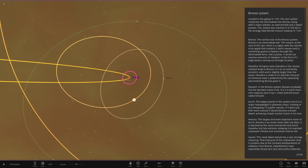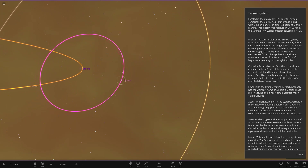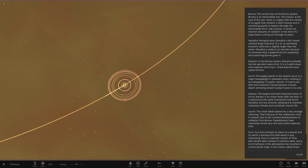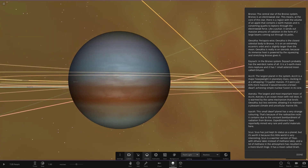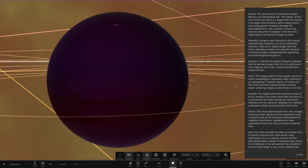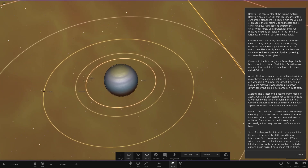Moving on to the next object - it looks to be a very dark purple gas giant, quite a nice shade of purple. If I put it on flashlight - oh, that's interesting how it looks purple with realistic lighting, probably due to the weak starlight at this distance making it very dim. So this is the largest planet in the system - I think it's called Crit. It is a major heavyweight in the planetary mass, clocking in at a whopping 7.9 Jupiter masses. If it were just 65% more massive, it would become a brown dwarf achieving simple nuclear fusion in its core.